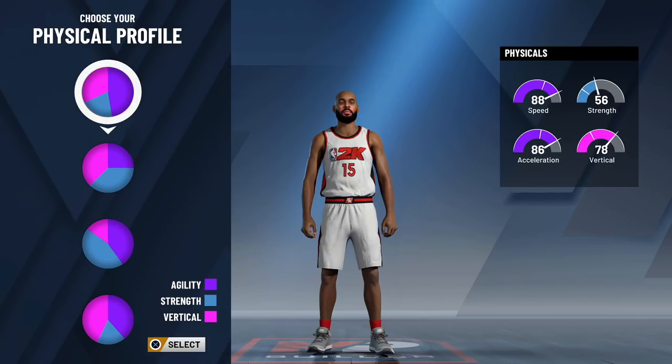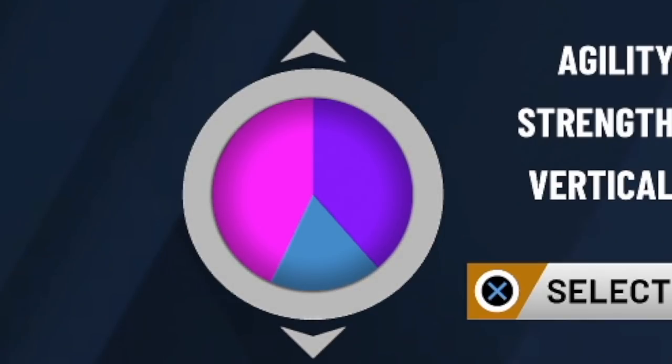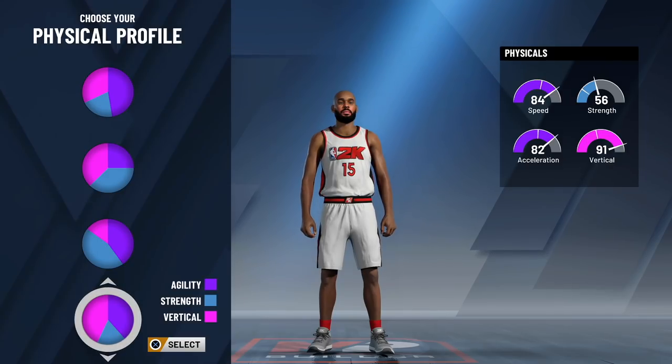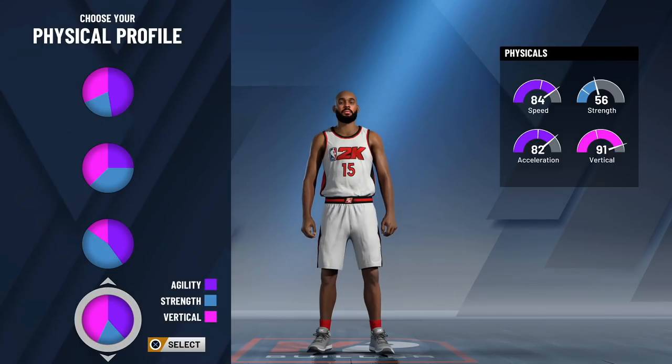As far as physicals go, this is one of those builds where you want to be as physical as possible because you are a slasher - that is your mainstay. Do not pick the most agility pie with a little bit of strength and vertical; you want to come down for that agility and vertical pie. I know people will say the speed doesn't look great, but this build will blow by defenders no matter how fast you are.